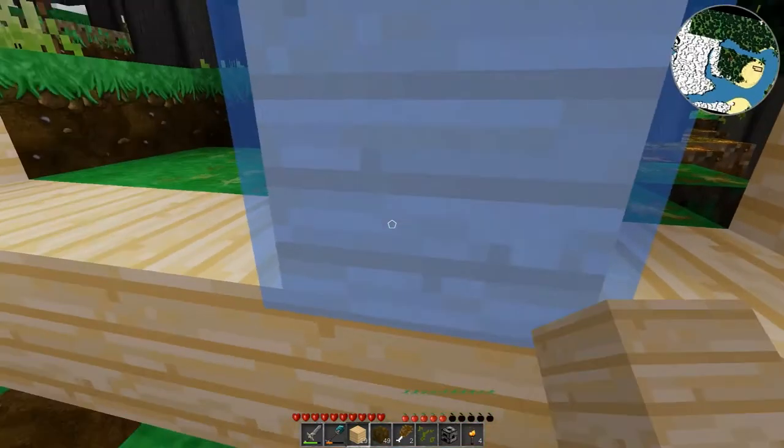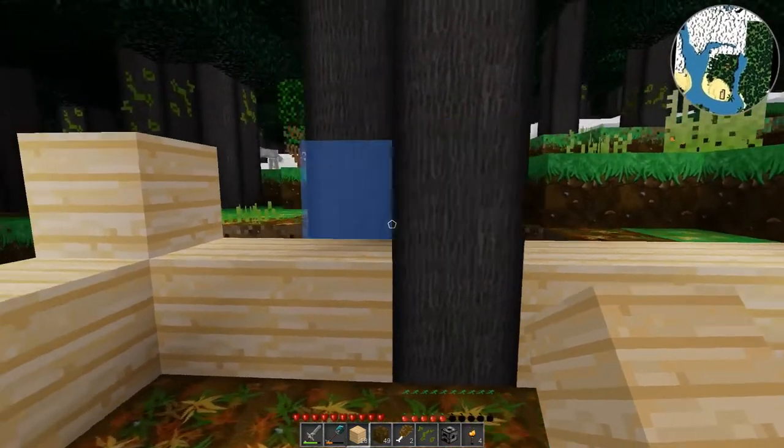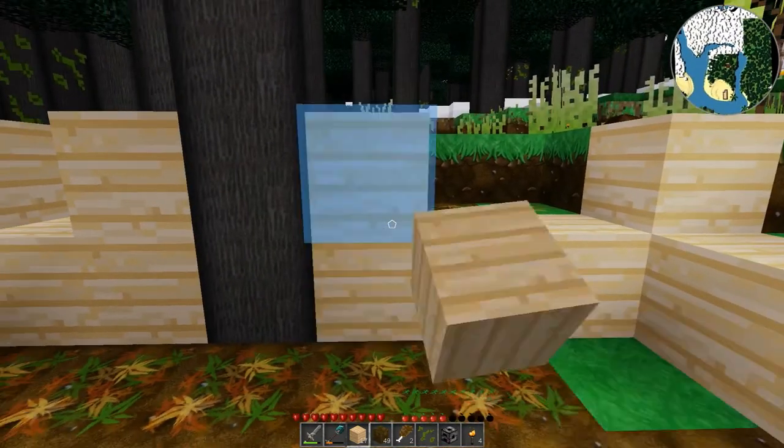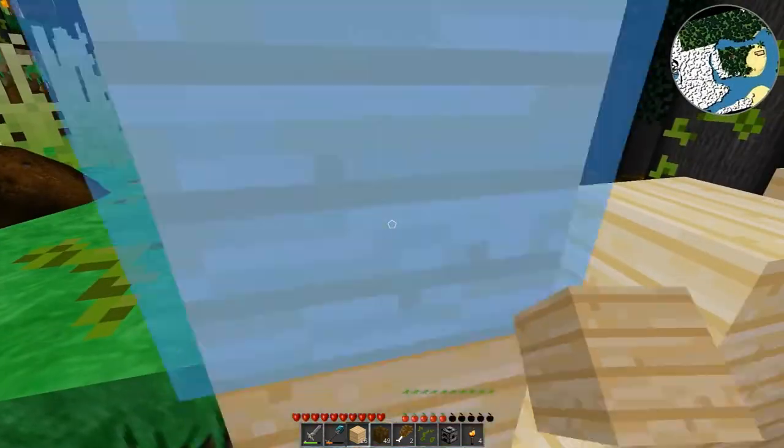I was gonna put a window there but I guess I won't be putting a window there because there's a tree there. It'd be silly to put a window there, so I guess this is what we're gonna do.